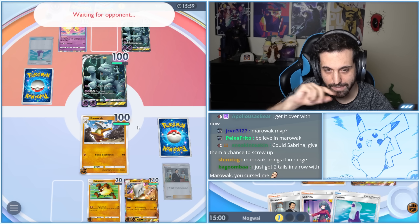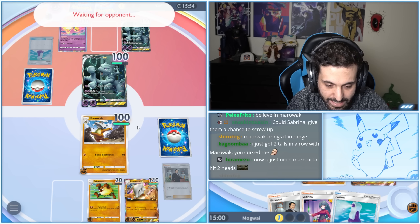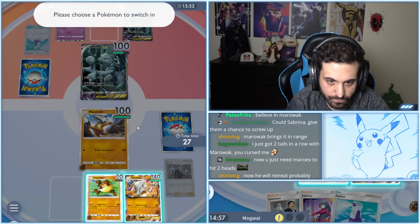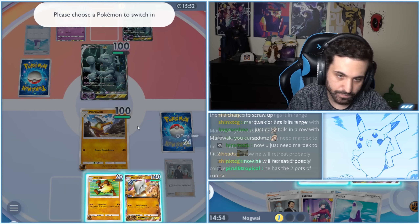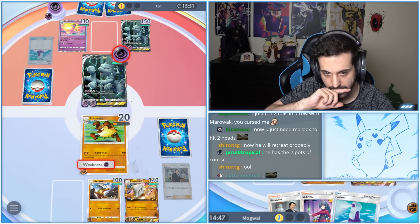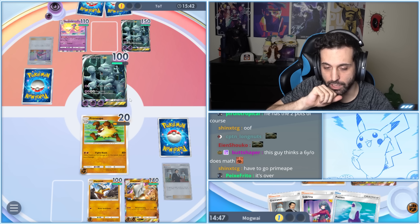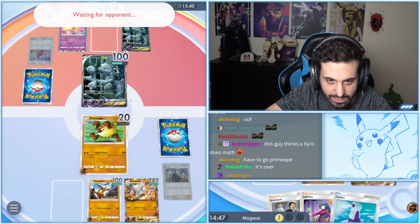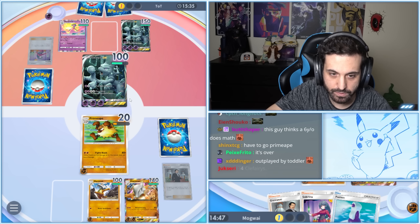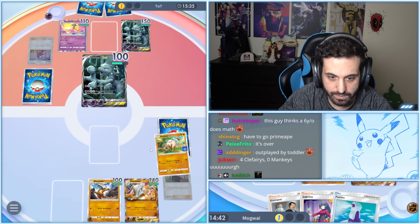Stay — don't do math, math is for nerds. Just stay and hit me. If they Sabrina, all they can do is wipe that out, so we have to bring this back. We gotta Hail Mary — Marowak has to make up for his past mistakes and blow this Mewtwo back. It's the only way.